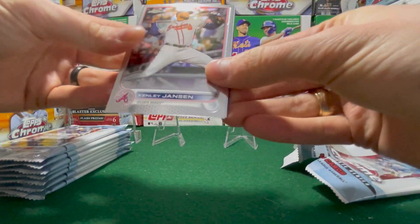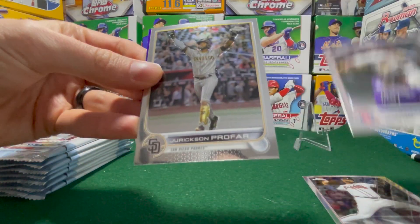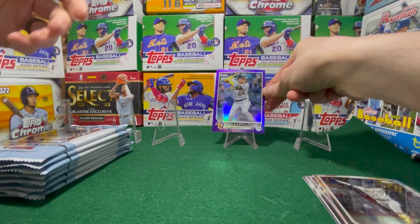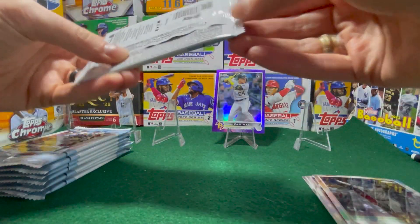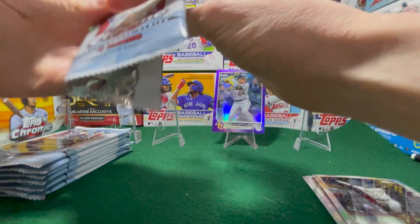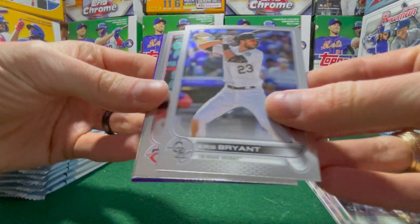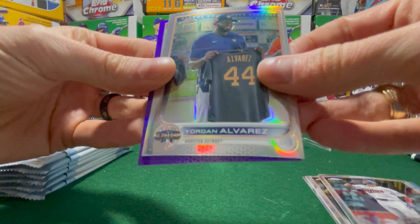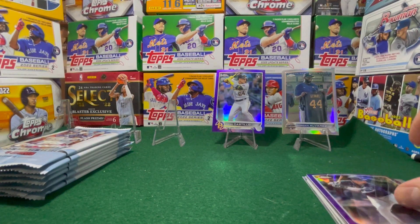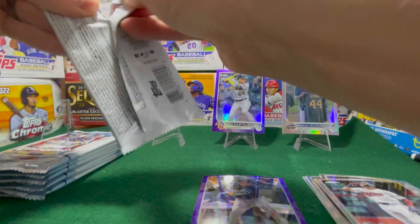Let's see. Kenley Jensen. Jonathan Villar. Jackson Profar. And a purple Diego Castillo — nice. I've got one of his listed on my eBay store. If you watch the PSA 19 card reveal, one of those cards paid for these boxes. Chris Bryant. Gio Ursula. A Jordan refractor and an Isaac Paredes. It's a little vet purple there. The purples look pretty good, I'll say. Wish they were a little bit more centered.